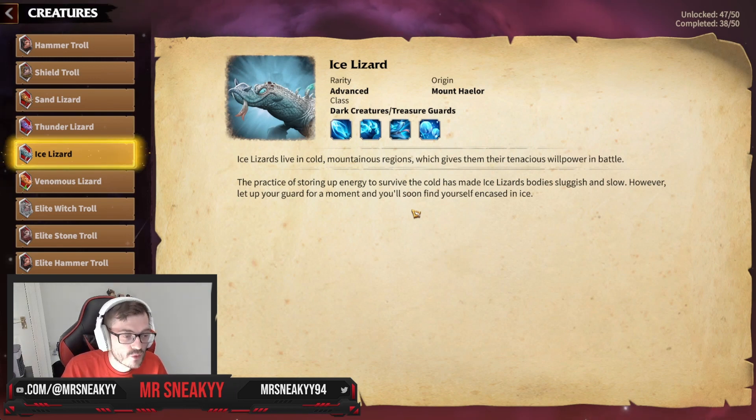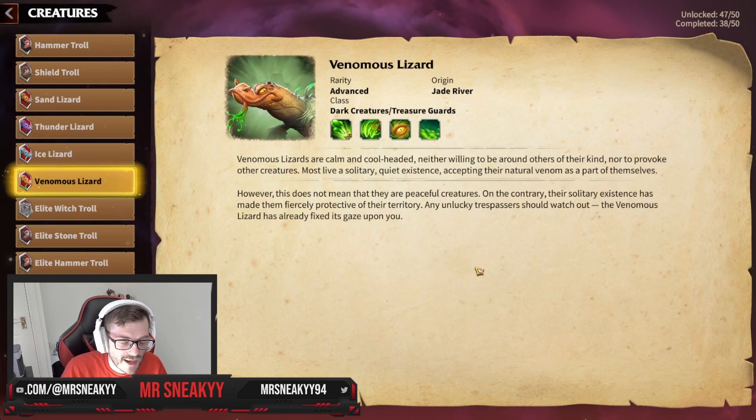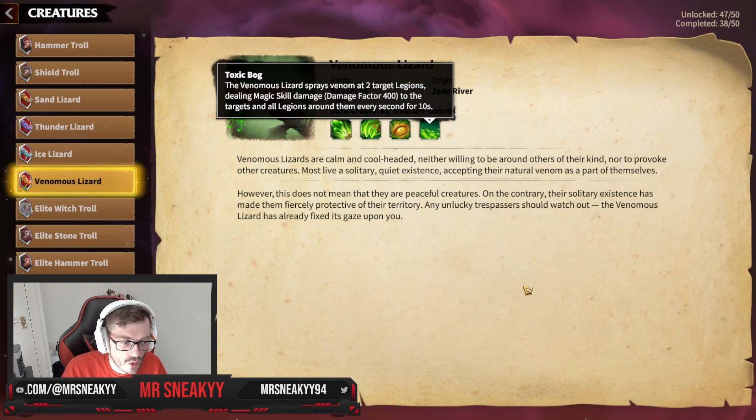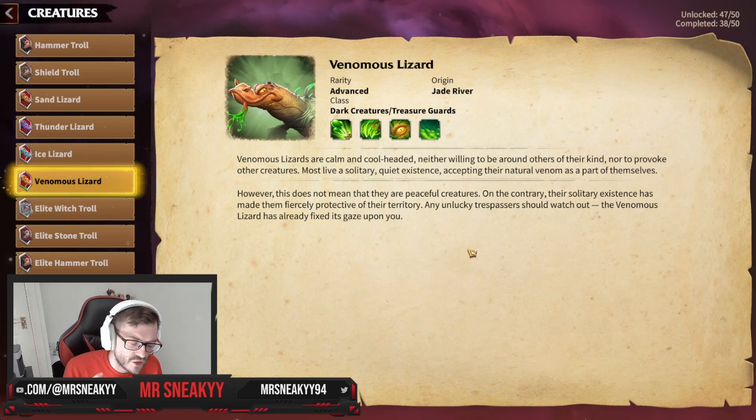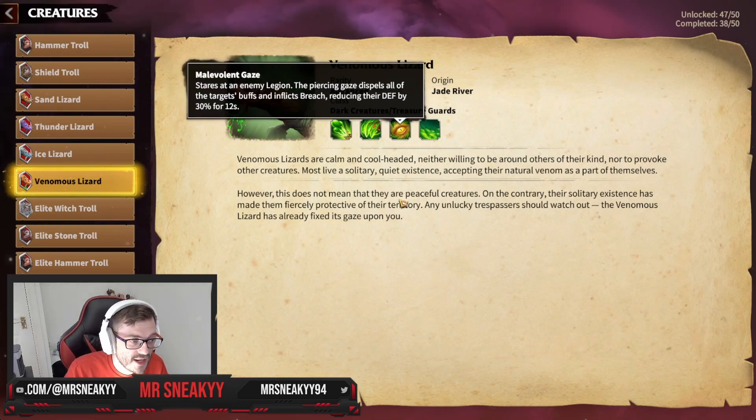Ice Lizard is really cool because your friendly legions can gain rage faster and it has different types of unique skills, like Ice Core — a really good AoE damage effect that's continuous damage as well, compared to like a blast. This type of lizard, as you can imagine, is really good with magic-based heroes. The Venomous Lizard seems a little bugged right now — it's supposed to be a physical or magical-based skill, but through testing it's feeling physical. It might just be a bug.